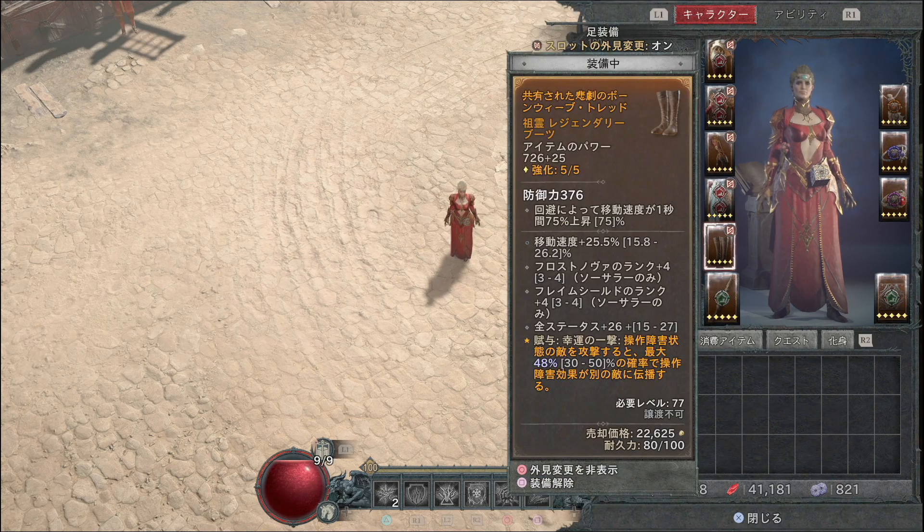ブーツには幸運の一撃で操作障害状態の敵を攻撃すると最大50%の確率で操作障害効果が別の敵に伝播するレジェンダリー効果を入れてください。古文書にありますので入れてほしいです。フロストノバやテレポートが当たった敵以外にもスタンや凍結が伝播しますので非常に強力です。